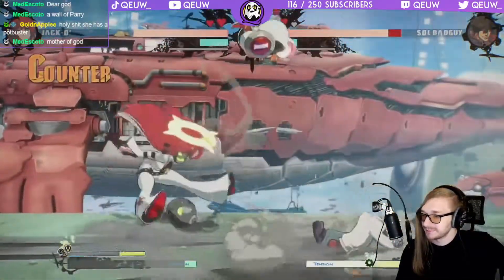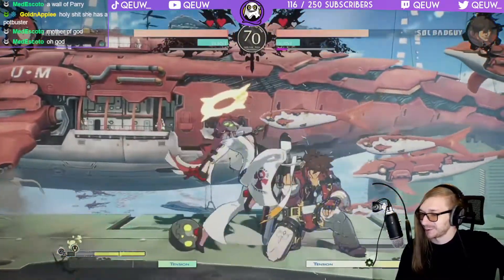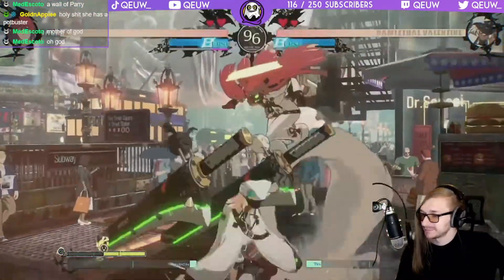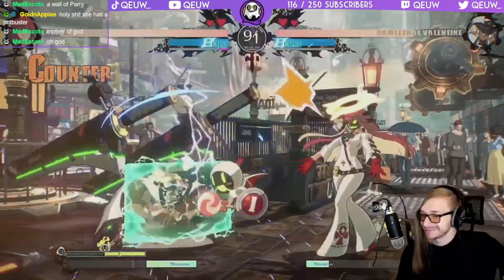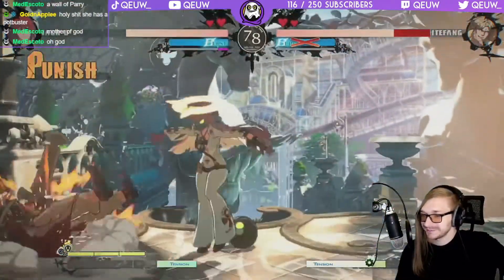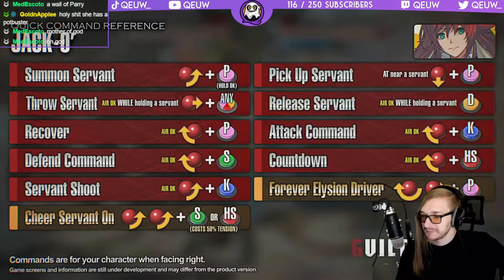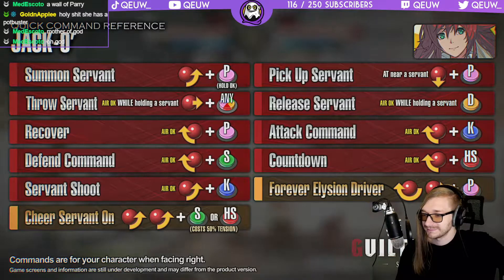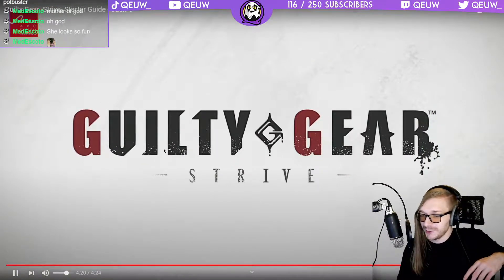Make good use of the servants you summon to create an opportunity to attack. You can mix the opponent up with her dust attack. This character looks so fun. If your opponent tries to prevent you from summoning servants, use standing kick or far standing slash. Her sweep is also easy to use and has a lot of active frames. Her aerial dust attack can keep the opponent from approaching too. Once you have control of the field, use Cheer Servant On and move in to overwhelm the opponent.